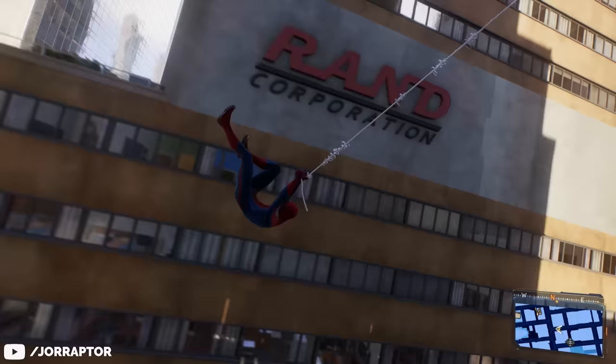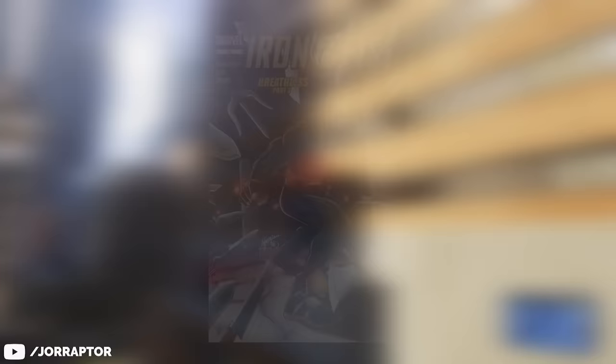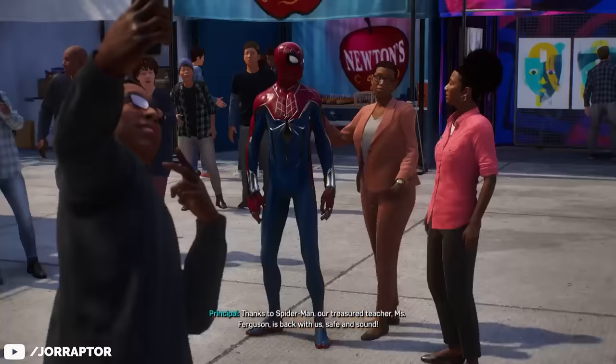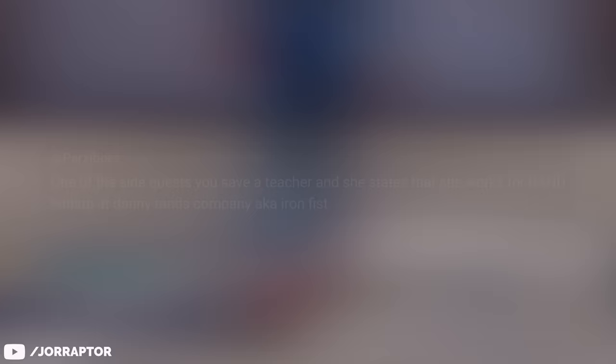And there are many wonderful companies in New York you can work for, including a certain Rand Corporation. There is no end to the references to other heroes, as Danny Rand — aka Iron Fist — supposedly also exists in Insomniac's story. During the BV Club Fair mission for Miles, you have to rescue one of the teachers at Brooklyn Visions, and while you try to free her, you can catch part of her interrogation where she mentions working for the Rand Corporation. Thanks to Parzebees for letting us know about this one.